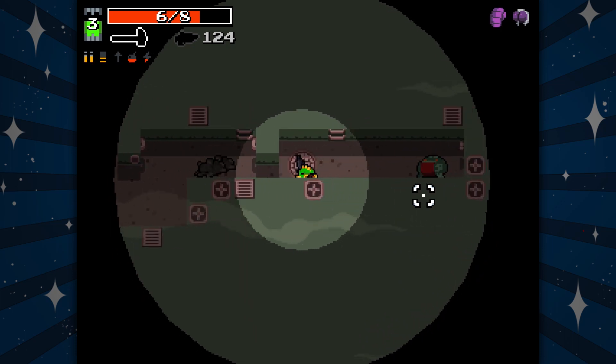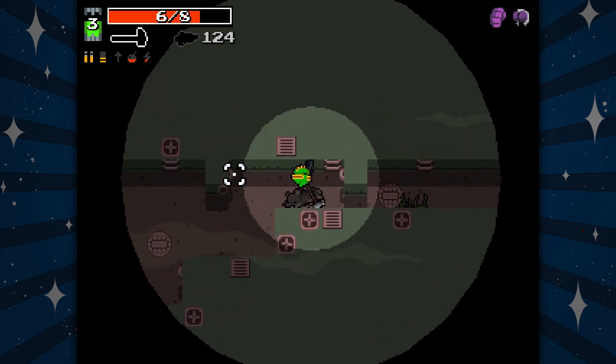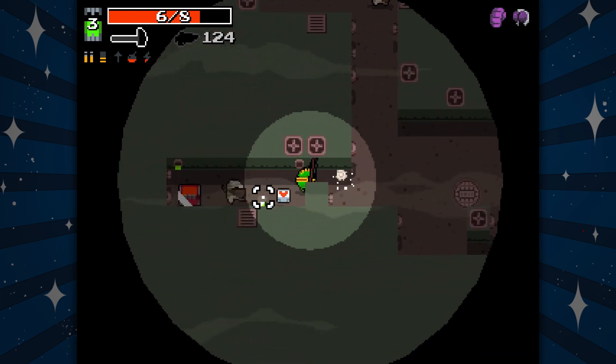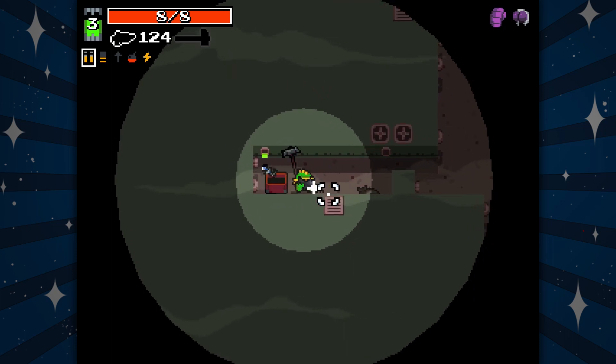Did you see those rat legs? Those rats' legs are ripped — they've been doing sewer squats. It's like regular world squats except with laser pistols.